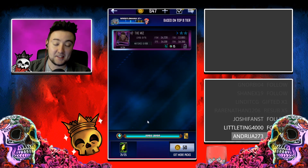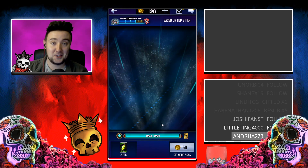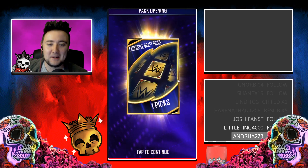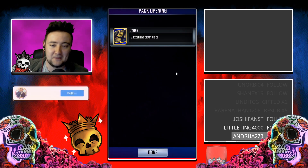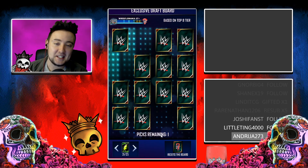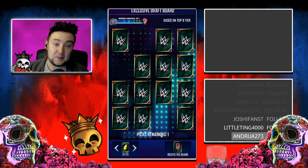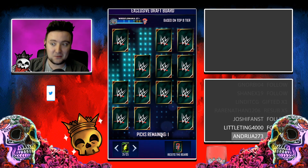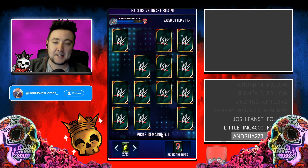Hitting 6,000 points entitles us to our exclusive draft board pick, which you get in this fancy little pack. You open it up and a really cool-looking draft pick comes out. You take it, and it takes you to a brand-new draft board. Essentially, these are top-tier cards — your reset tends to be a tier pool, which is fantastic. This is a method to really level up your cards very quickly.